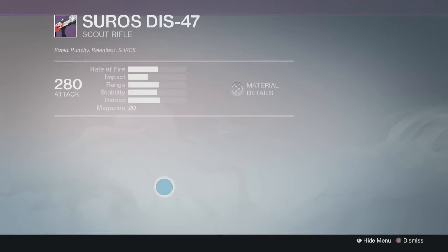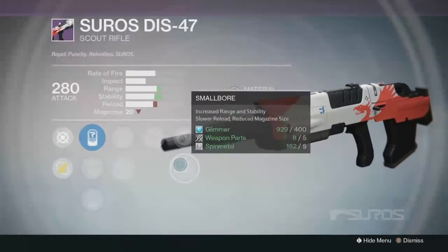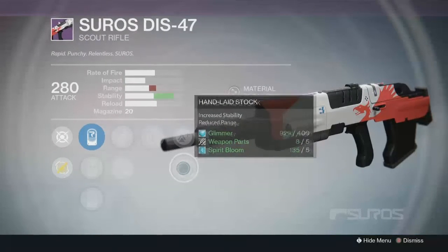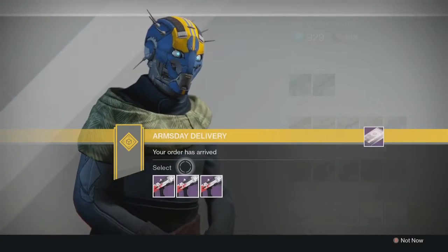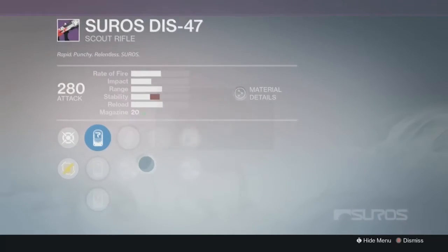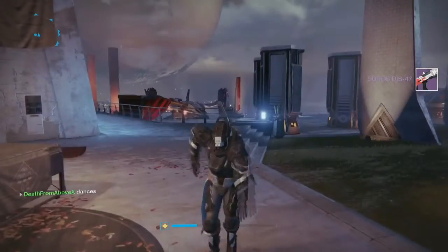For the DIS-47 pulse rifle, I think the middle selection is going to be the best. It has Perfect Balance, Fitted Stock, Casket Mag, and Rodeo — that'll be a laser beam with max stability. The third option has Rangefinder and Snapshot but I don't really need Rangefinder. We'll go with the second one to get that thing super stable, like a laser beam — and the Rodeo, Fitted Stock, Hand-Laid Stock combo makes it a really fun gun.